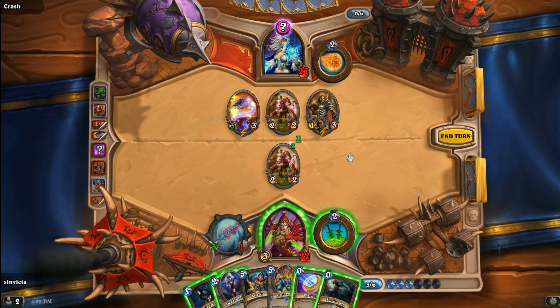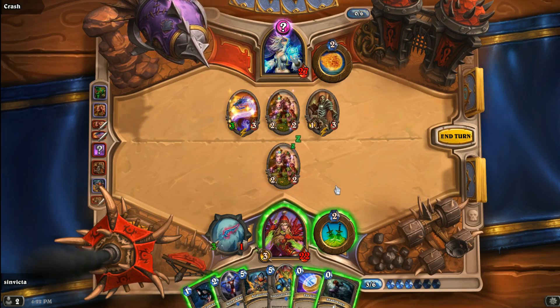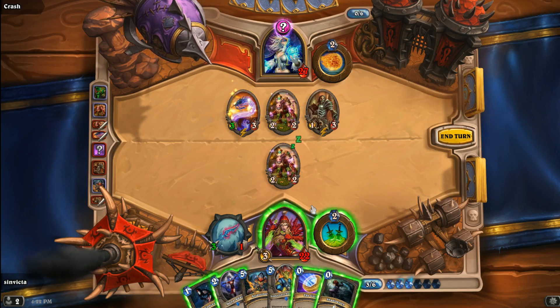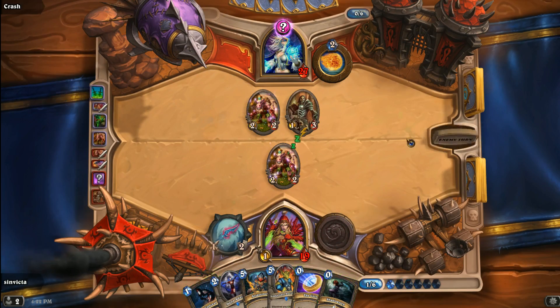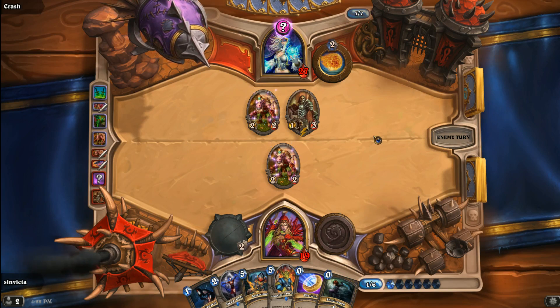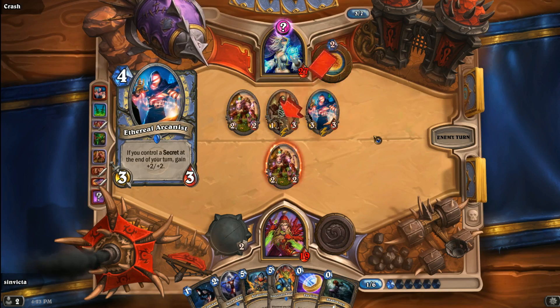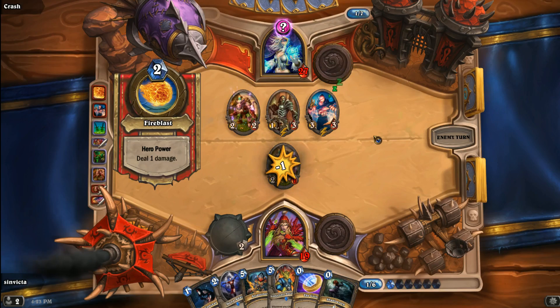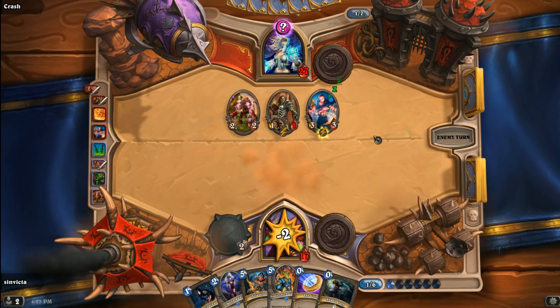That is peculiar. The only thing it could be now is Mage Armor or Vaporize. We have a little bit of options. I would like to take out the Mana Worm — I don't really care about the Acolyte of Pain because it costs him two mana to get any use out of it. I can't allow the Mana Worm to keep getting bigger and bigger — it's like a Mana Addict, you just have to take care of it. Ethereal Arcanist comes in, giving him a 5/5 — he takes out the Kobold Geomancer, gives himself a card draw.